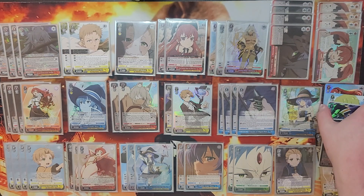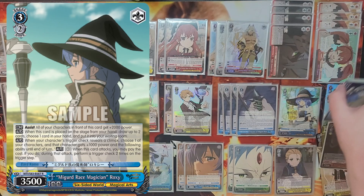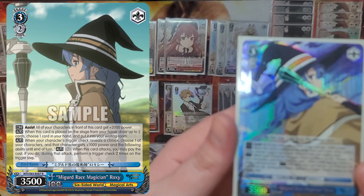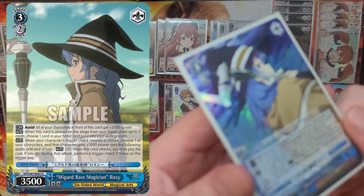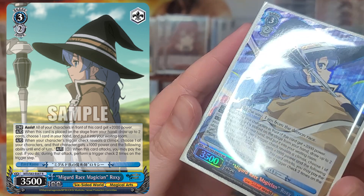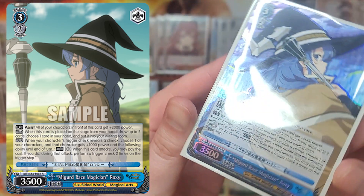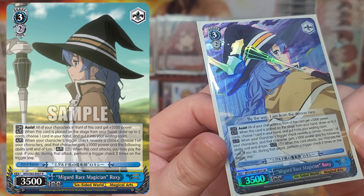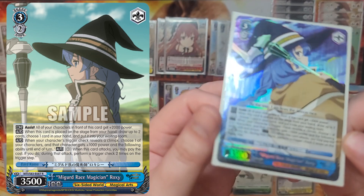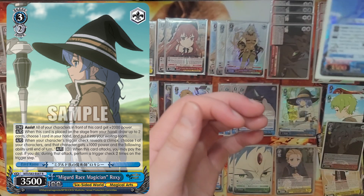Most decks will run one or two copies of Migrid Mage Roxy. She's a plus-2k back row buffer that lets you give a character pay-one twin drive when you trigger a climax, and on play from hand you can draw two and pitch two. Level three back rows are pretty standard in standby decks, and since this one also keeps your stock clean she's widely considered an absolute staple. In my deck I'm experimenting with taking her out for more deck space — when I played her I found she didn't really solve the problems I needed her to, and 90% of the time I would much rather have stood by a Paul or Galane.